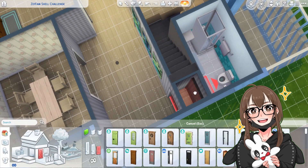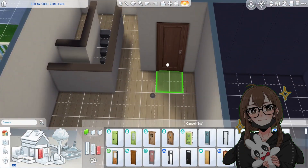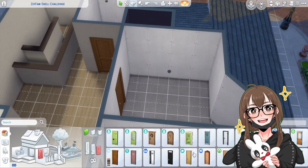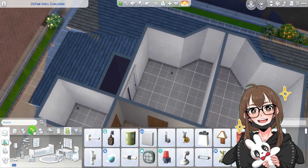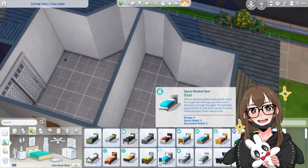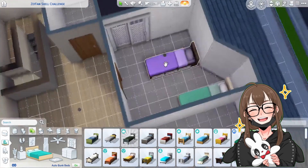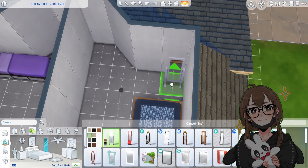I decided to put two teen beds in there for the teenager or young adults that are probably still going to be living with their parents. I love the carpets I put in the rooms. I also decided to use that wallpaper to give a statement - like, oh, they have a statement wall.